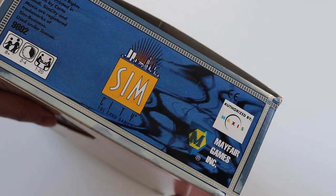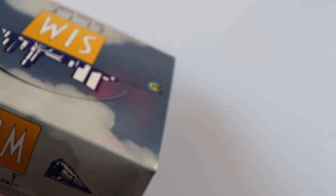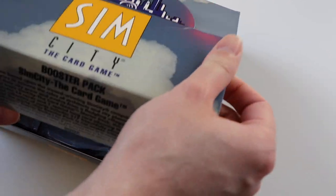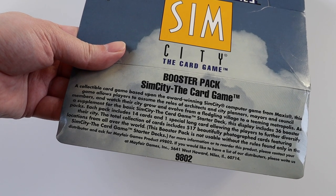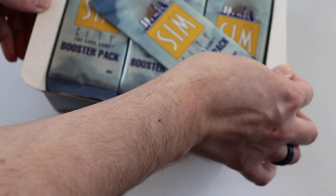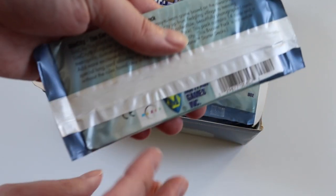It's not that interesting. Copyright 1994, but I believe they came out in 1995. It says a bit about the game on there. So each pack has 14 cards in it, one special long card, which makes 15 cards. There's a collection of 517 cards in this set: 121 commons, uncommons and rares, and then 154 long cards. The packs are long like this because they've got a long card in.